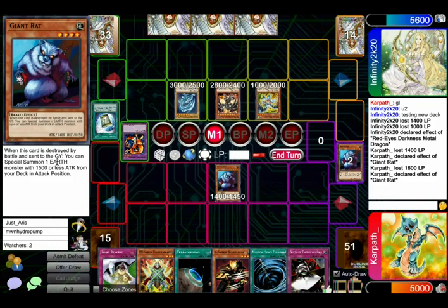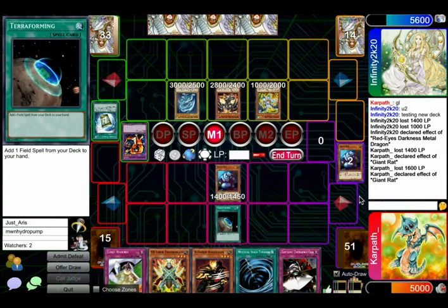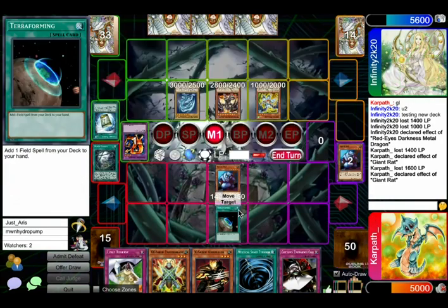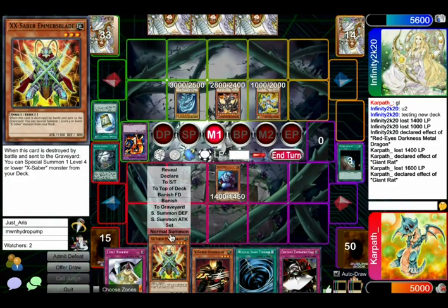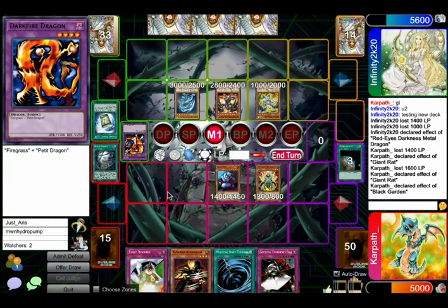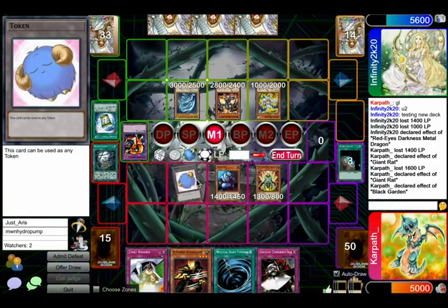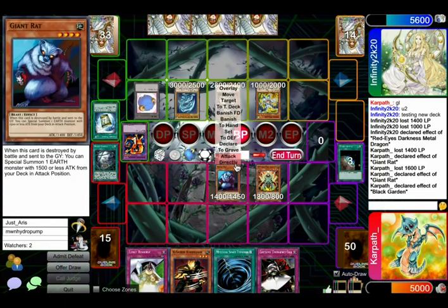We could go Black Garden. Is there a way to follow up and out their field when we do that? We get Black Rose them probably after we draw a bunch. Is there a way to Black Rose after drawing them? Alright, we get Garden, right? And then we Normal Summon the Emmer's Blade. Actually, you can't crash it. So we get a token on their board. We gotta get Axel first. Alright, I'm giving them the token. So you probably have to crash Rat into something big, unfortunately. And then this gets the Axel.